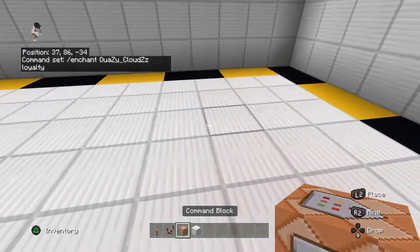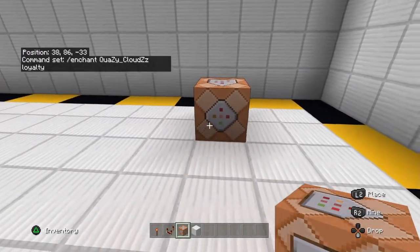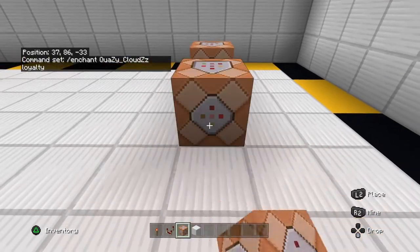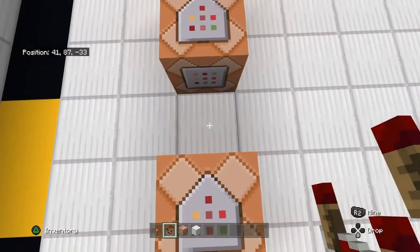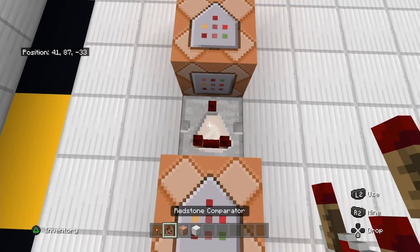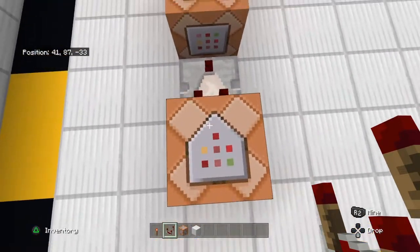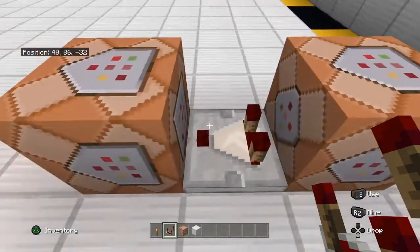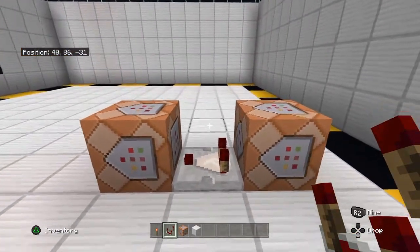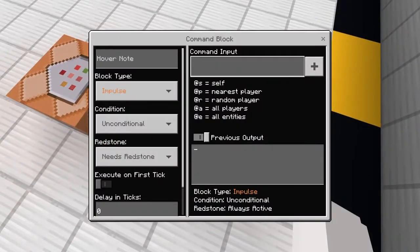First thing you're going to want to do is place down a command block here, and a command block here. Once you've done that, on the first command block you're going to want to place sand on top of it, then place a redstone comparator. The two ones at the back are facing to the one, like so — make it so it's like this.